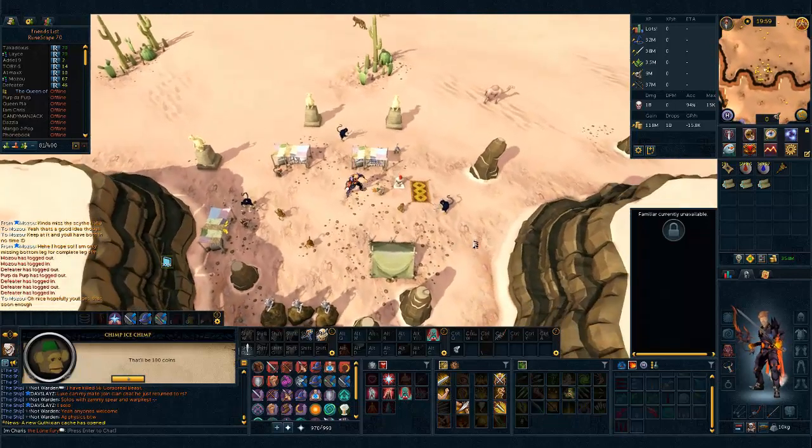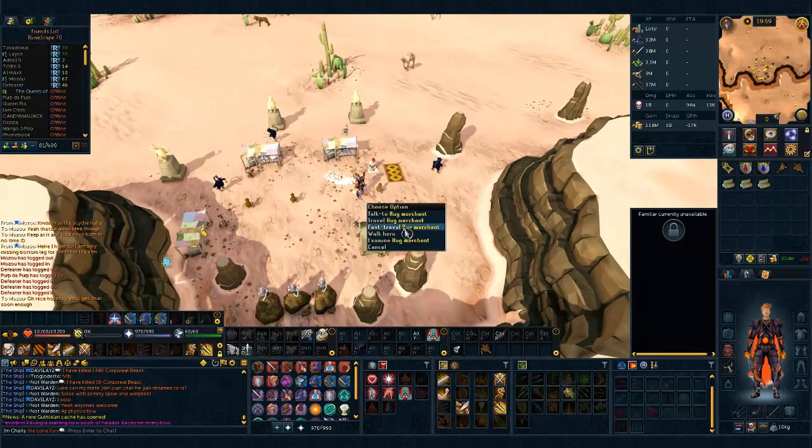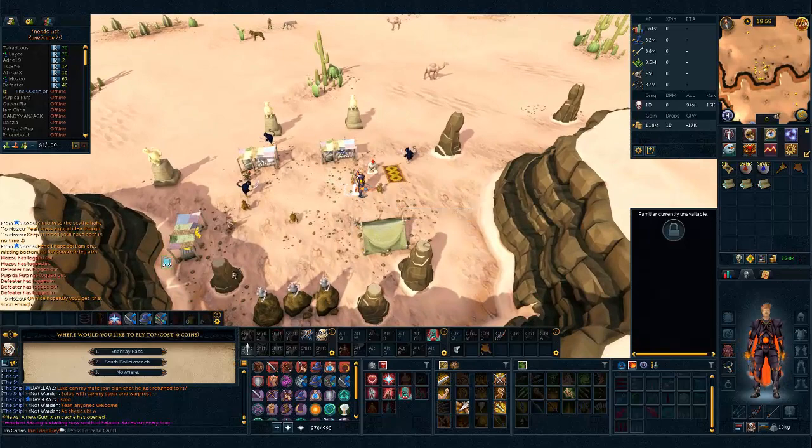Once you have that, you have one minute until it melts. So you have to cast ice barrage on it before it melts — it will restore the cooldown, it won't go over one minute. So you have to be quick. After you get it, you're gonna right-click this monkey and hit 'Fast Travel to Shantay Pass'.